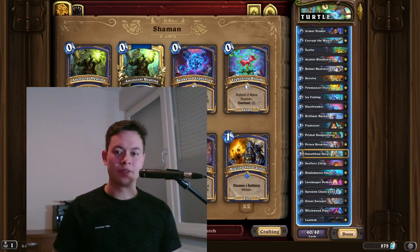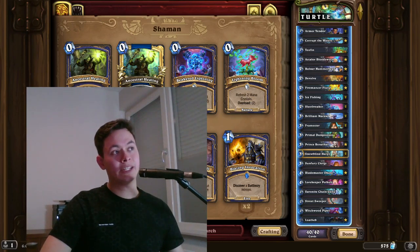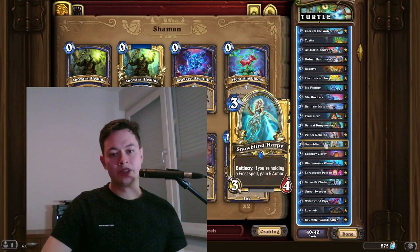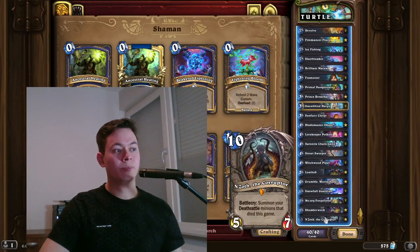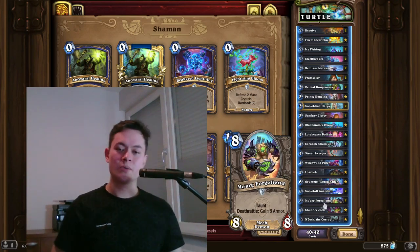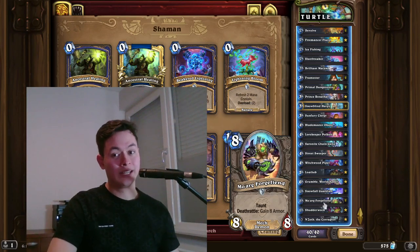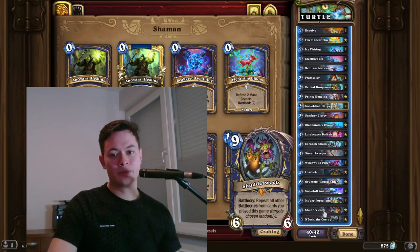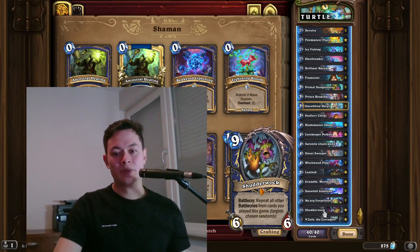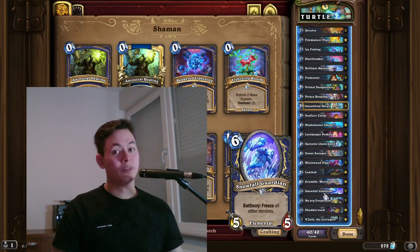This deck is all about stalling the game and controlling it the entire time. It revolves around getting a lot of armor from the Armor Vendor as well as from the Snowblind Harpy. You will also be able to play N'Zoth to respawn Mo'Ark Forge Fiends, which will fill your board with 8/8 taunts that give you 8 armor when they die. And when you can play Shutterwalk they will keep spawning and dying immediately to give you a lot of armor. I also have clips at the end showing how much armor you can gain before the opponent concedes.